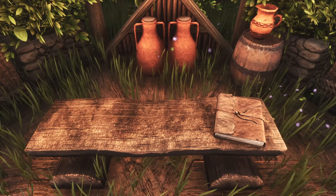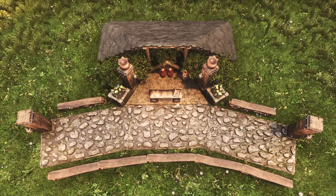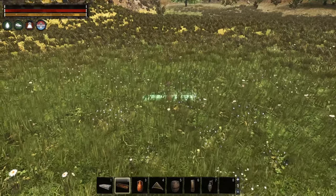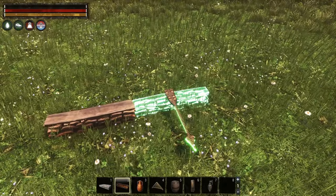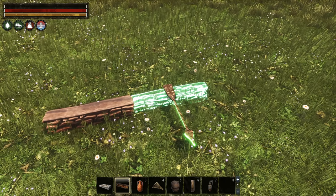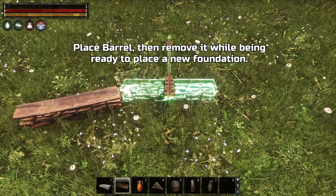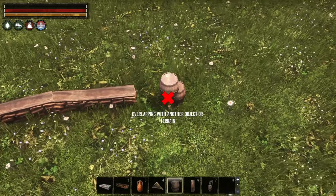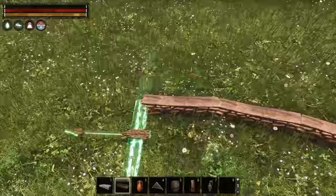Our final and most complicated build is a relaxing hideout beside a custom-made garden path — the perfect place to study maps of distant lands or to read some of the many journals found around the world. We start building our custom garden path by placing our first fence foundation, raising it by four steps. Another fence foundation would normally snap to the first, so to avoid this we use a barrel as a blocker, allowing us to place the next fence foundation freely at a slight angle. We're aiming at a rustic, imperfect look, and repeat this for three further fence foundations until we have created a slightly curved fence.